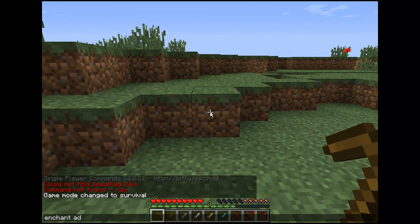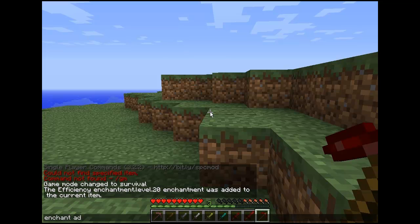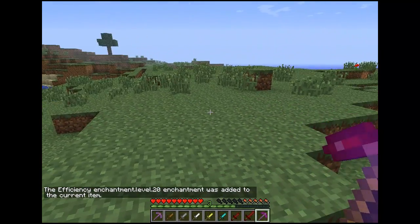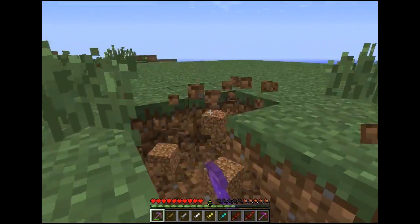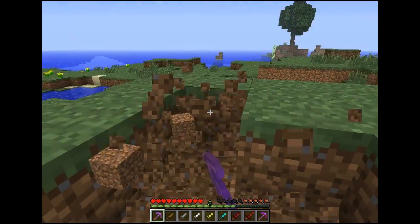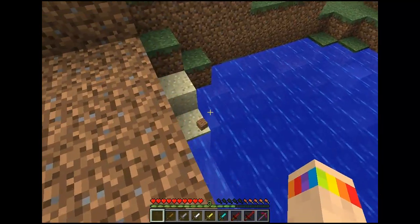I'm going to enchant them with efficiency - that just increases the dig speed to get this over and done with. I'm going to collect all the dirt I mine up with this and show you how much that is. You can see it's nearing the edge, and a couple of dirt just fell off the edge there. It should be 59, and one dirt fell off the edge - that is 60.